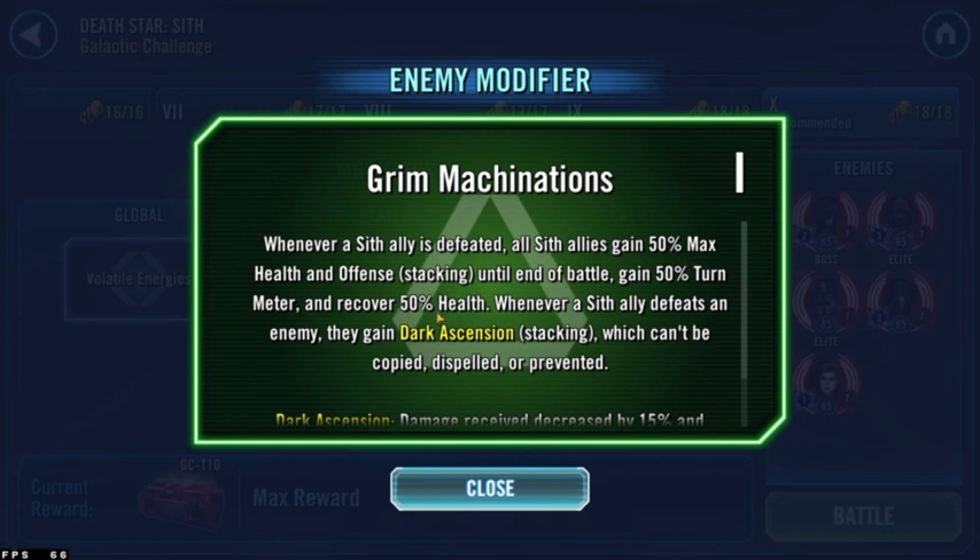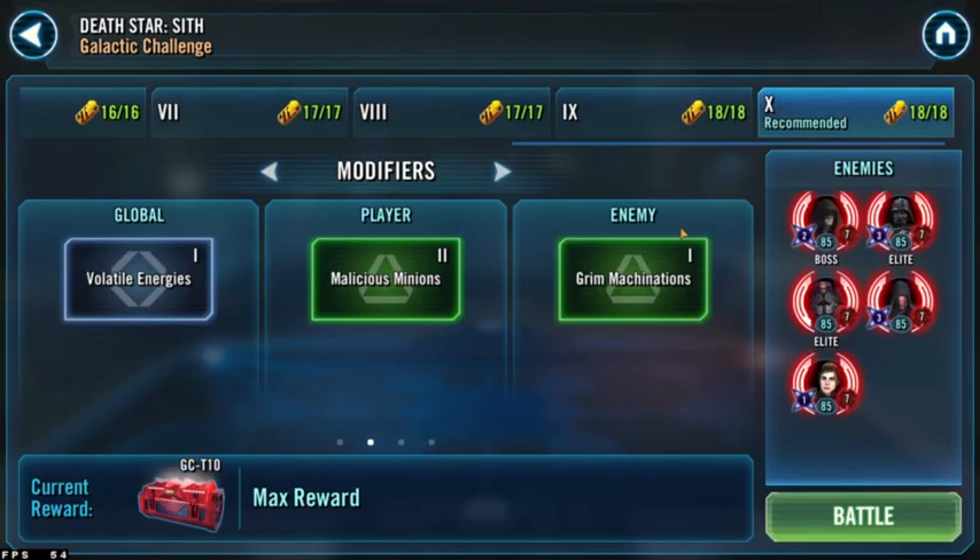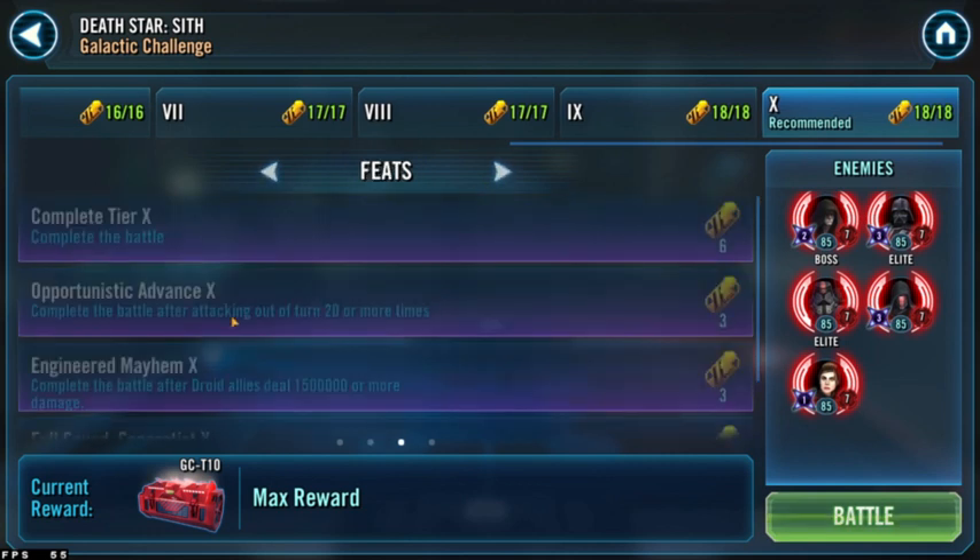On the enemy side, whenever a Sith is defeated all Separatist allies will gain 50 max health and offense, stacking up. They also gain 50 percent tenacity and recover 50 percent health, so they can go kind of crazy. We're going to take advantage of that by basically killing everybody in one go so they're not really getting a whole lot of benefit from their modifier.